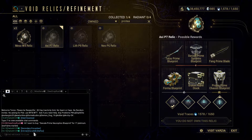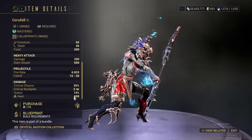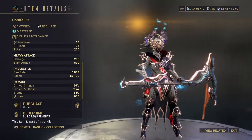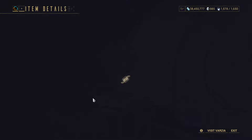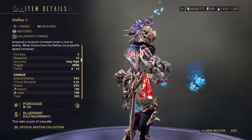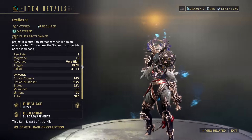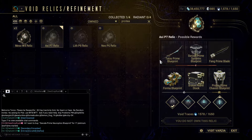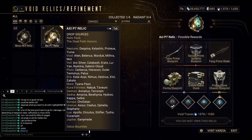It's worth grinding her twice. Korufel is the only gun scythe in the game — it does a lot of heat damage in a big AoE explosion and looks super cool, featured in my favorite melee weapons video. Steflos is a good-ish shotgun-rifle hybrid; it's pretty fun but it's not going to beat any Incarnons, to be real. It's Citrine's signature weapon.